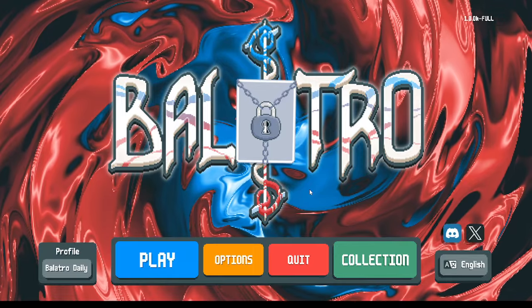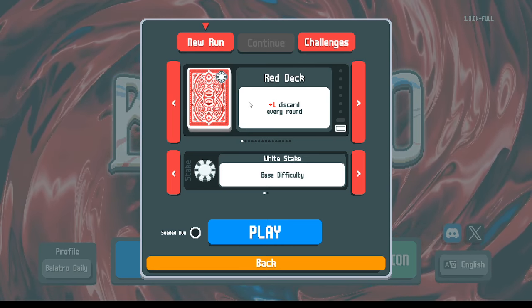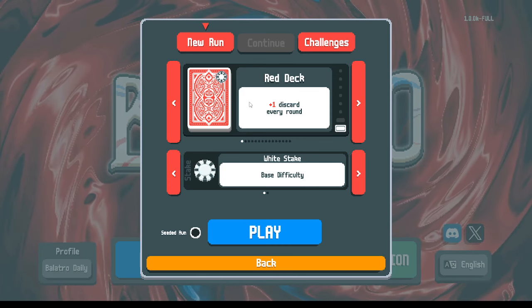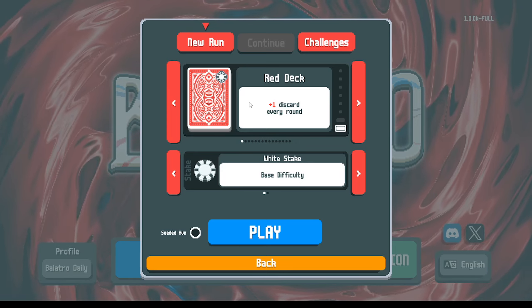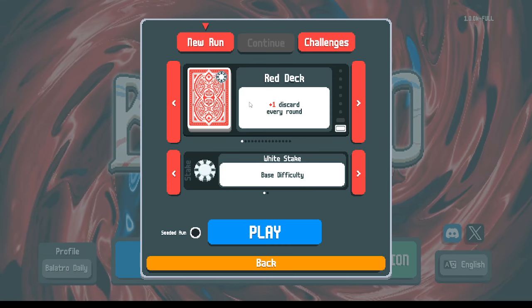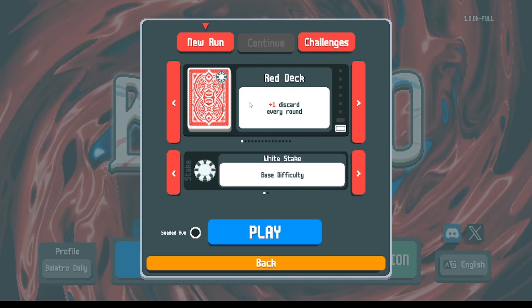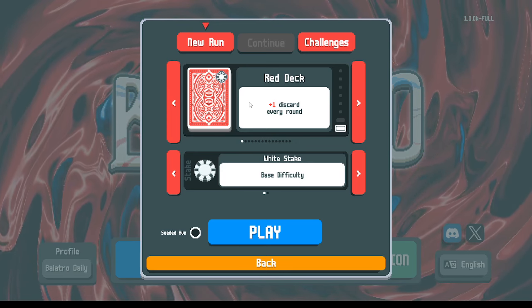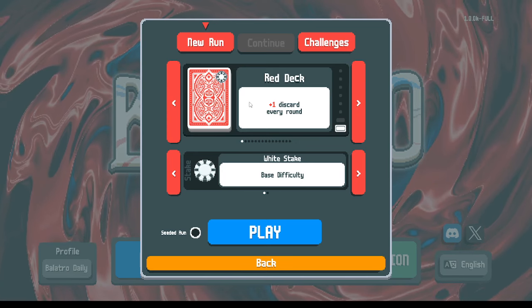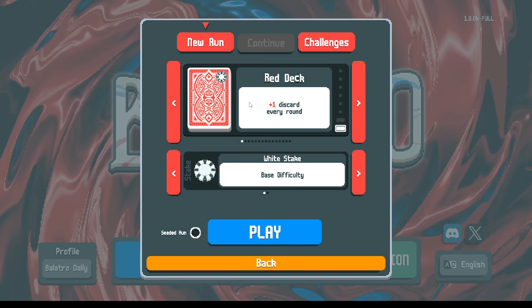Before we jump in, let's review lessons from the last couple of runs. The game gives us one dollar for each unused hand — if we win a round with just one hand played, we have three hands left over and get three extra dollars. So there are incentives to play fewer but higher quality hands. A gold seal card gives you three dollars every time you play it, a lucky card has a chance of giving money, and some jokers give value for playing specific hands or cards.